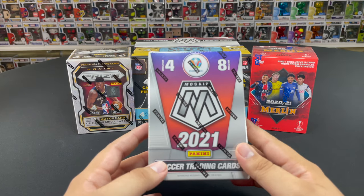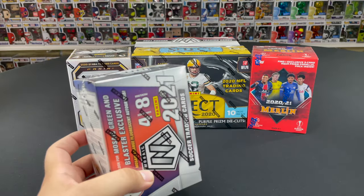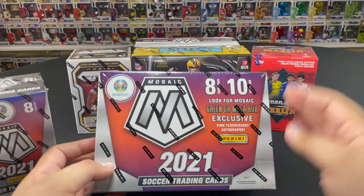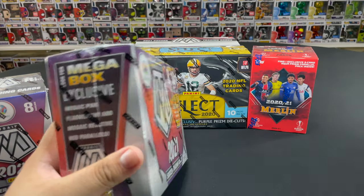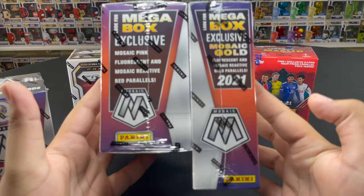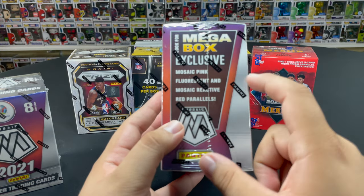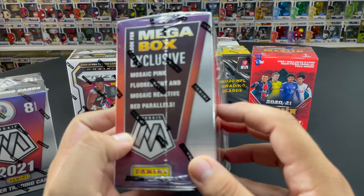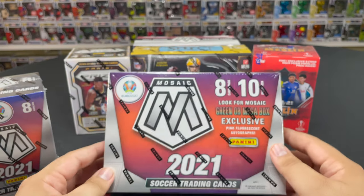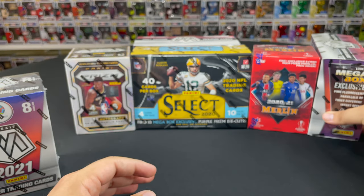This time around we're opening some more Mosaic Euro 2020 — delayed to 2021. We're opening a blaster and also a mega box. These are the Target exclusive variant of the mega box we found recently, and this is just a Walmart one for comparison. The Target ones come with Mosaic pink and red reactive parallels, so we're on the lookout for those. The red parallels are the chase cards.